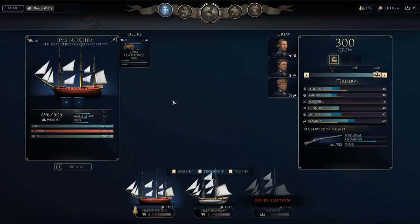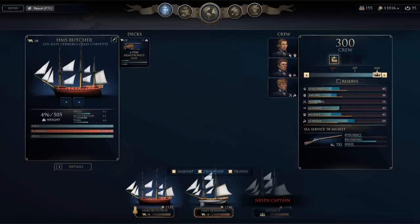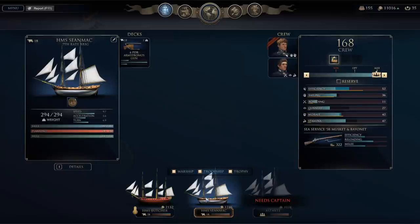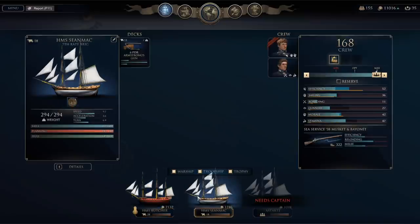We have two ships currently under our control. We've got a sixth-rate Cereboros class Corvette, which has 28 six-pound Armstrong guns — a pretty lightly-armed ship. Six-pounders are very small for a naval gun. And then we have the HMS Butcher, and we also have the HMS Sean Mack, which is an 18-gun, six-pound Armstrong armed, seventh-rate brig — an even smaller warship.